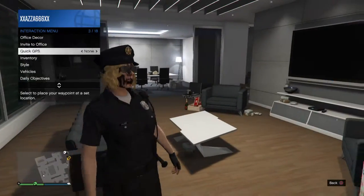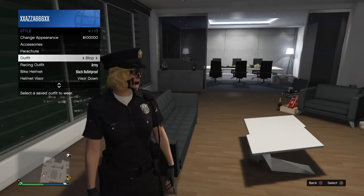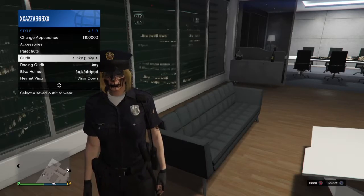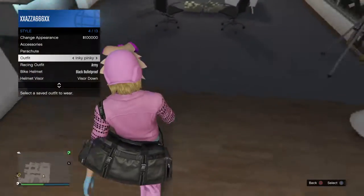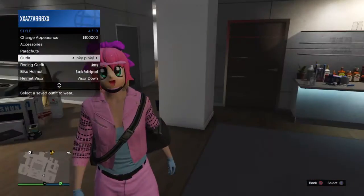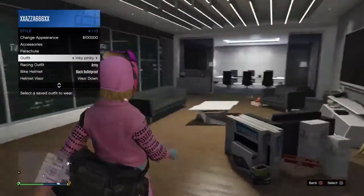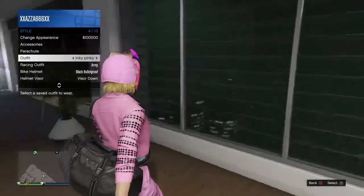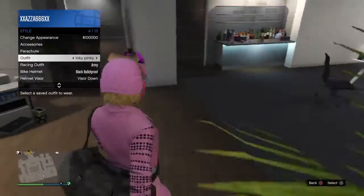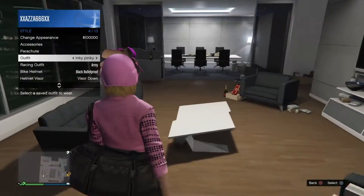The first one's not that great, it's just a cop outfit. The next one is this ridiculous state — it's the outfit from Sumo with a pink leather jacket and a duffle bag. If you want to know how to get the duffle bag on any character, comment below and I'll make a video on it.